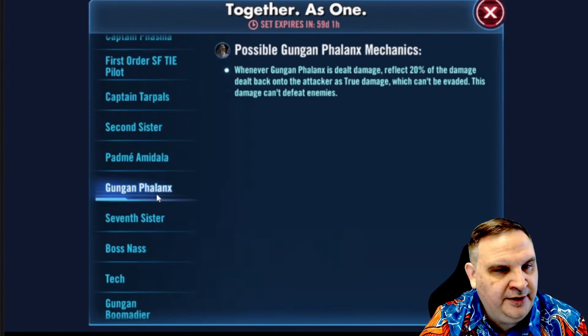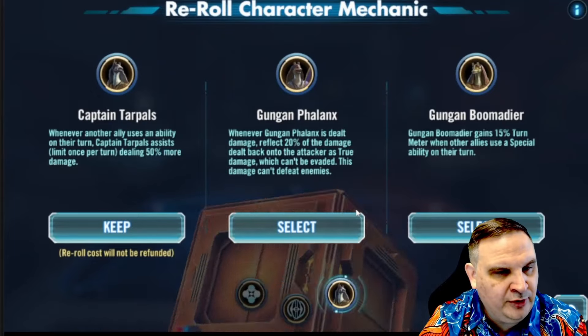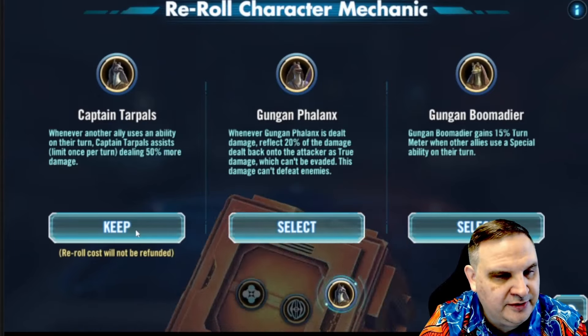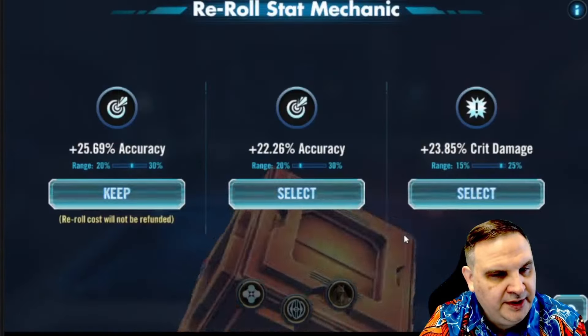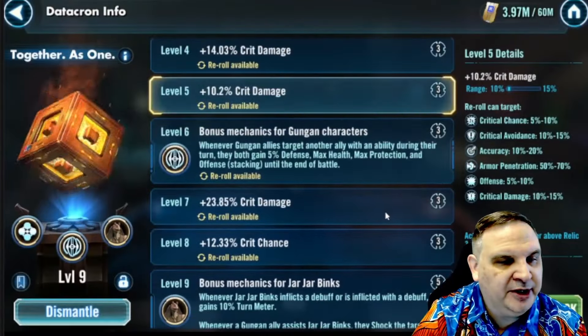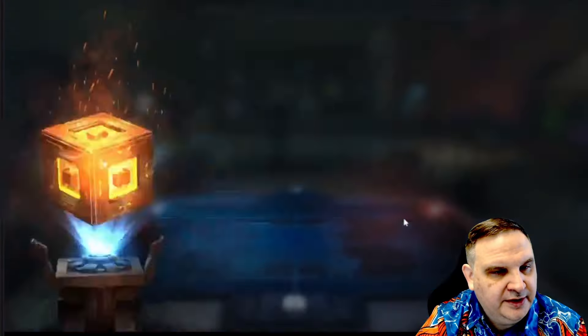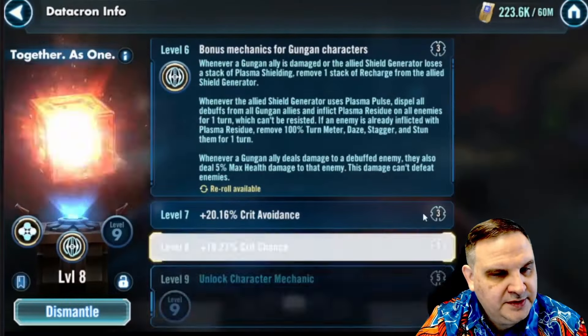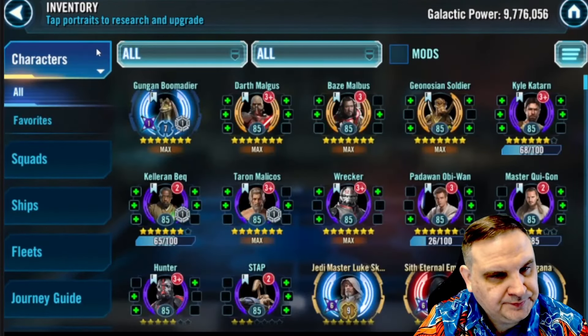Here we go into Datacrons. We're still working on the Datacron for Gungans. We roll a Tarples roll here and try to re-roll it into Jar Jar — I really want that for eventually when I grab Jar Jar, and this Datacron set should still be relevant at that time. We do roll up a Jar Jar one. Then we go back in and try to re-roll accuracy. We get two accuracy rolls there, two accuracy rolls here, but we do get crit damage that we can pick on each one, so we got ourselves out of the accuracy rolls. We look at some more Datacrons to try to get higher-level ones — we get some crit avoidance and crit chance, which isn't bad.